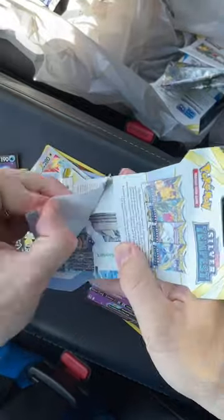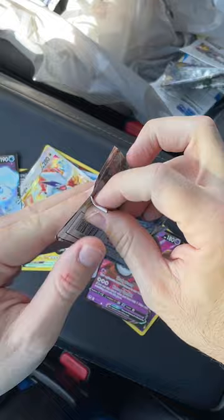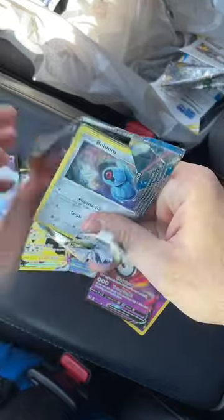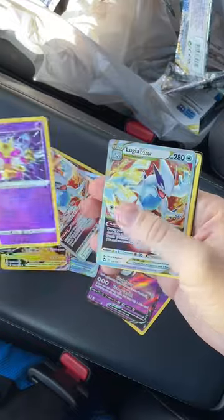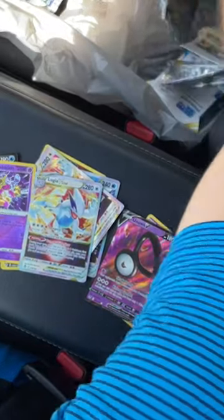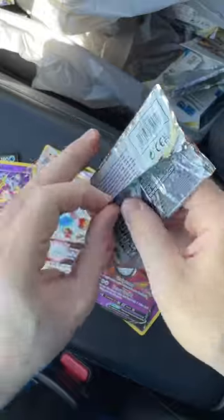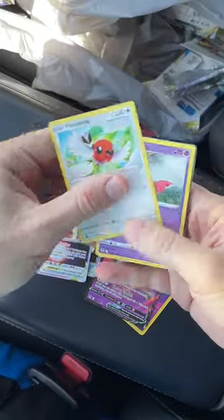Come on, give me that Lugia, please. It's coming, I can feel it — it's in this pack right here, 100%. Another Radiant Alakazam. We got the Lugia — this is the V-Star one, though. We got two more packs to go, getting some hits. I need the big hitter, though.